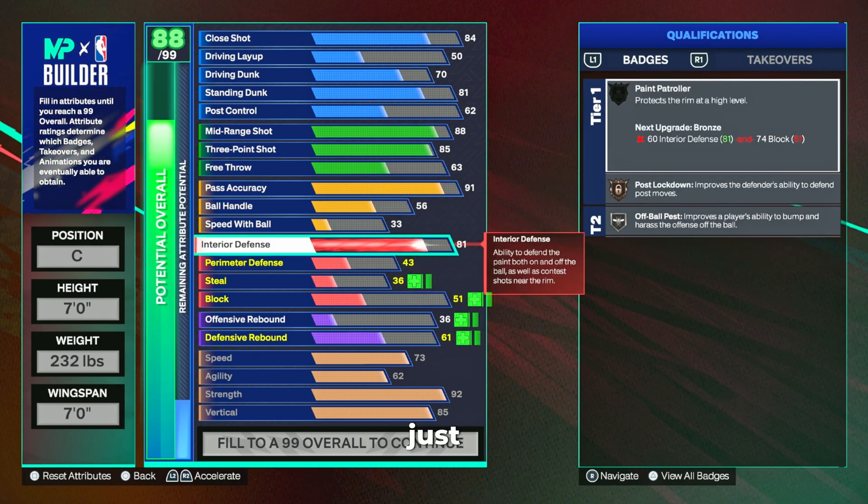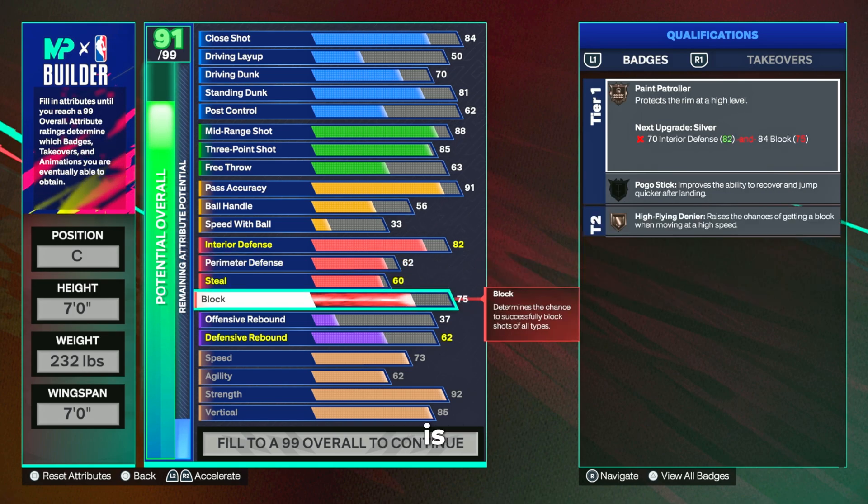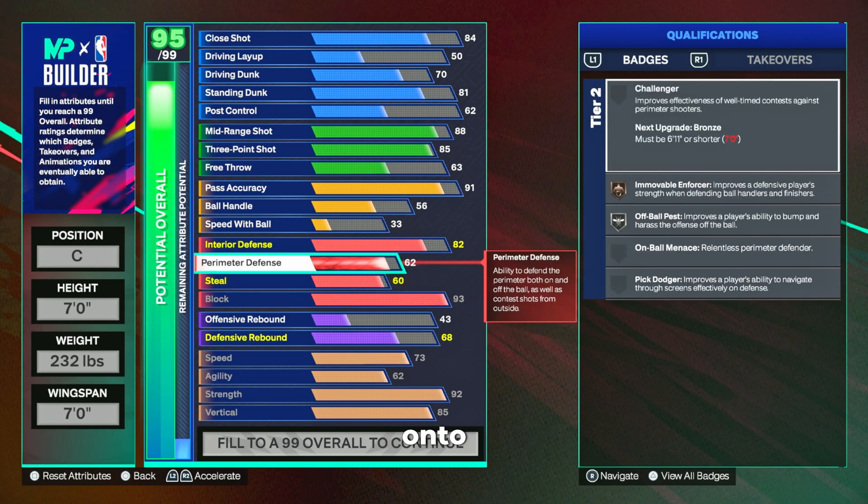For interior defense, we're going with an 82 interior just like our last build. Perimeter is going up to 62, steal up to 60, and block all the way up to 93. This build moves much faster laterally for the threes in case we get switched onto the ball and need to get a stop on our seven-footer. Also, when playing with a 6'7 popper who handles the back end on defense, you'll be guarding the two for the other team on this seven-foot center — just like you see on the 10K court where people play with seven-foot insides alongside a 6'7 popper. So you can hide this build defensively, but it will also work defensively playing threes and twos without hiding it.